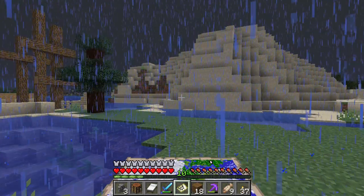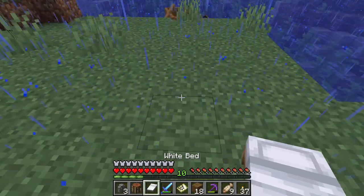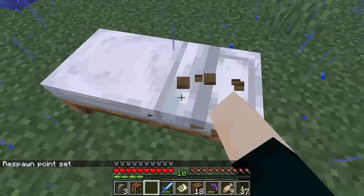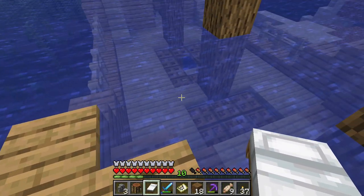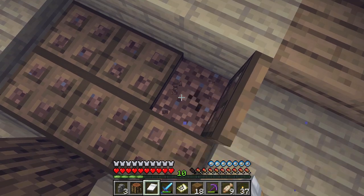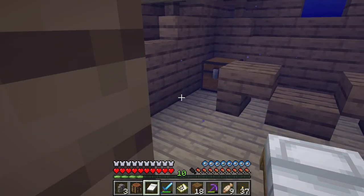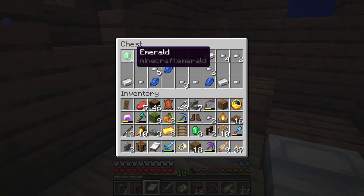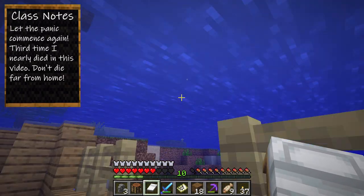Kind of lucky — I found a shipwreck that's partially up on land, which would be easy to get into. But it's getting dark and there's a thunderstorm, so I slept through it. I want to check it out, just to take a look and see what we've got down here. It's partially buried and doesn't look like it's going to be easy to get into. I have such a small inventory space right now — but we got some of that.